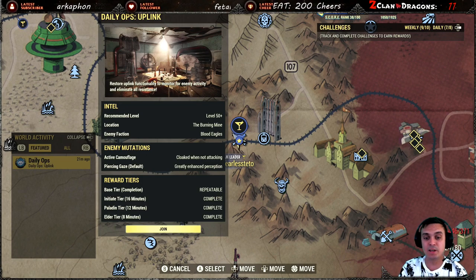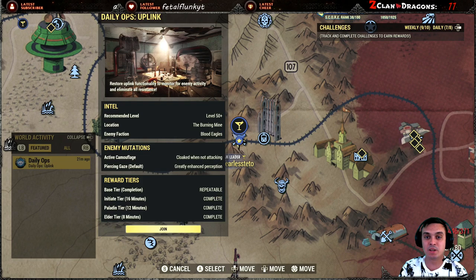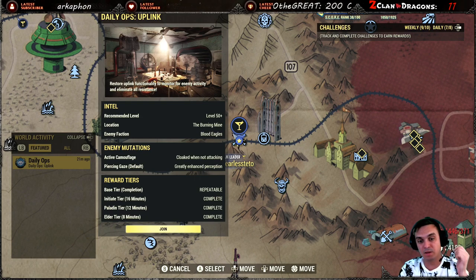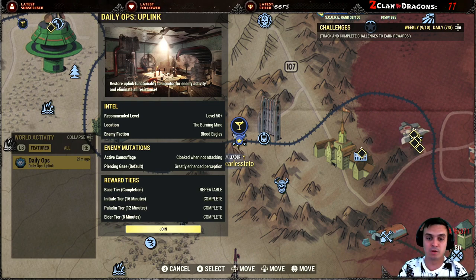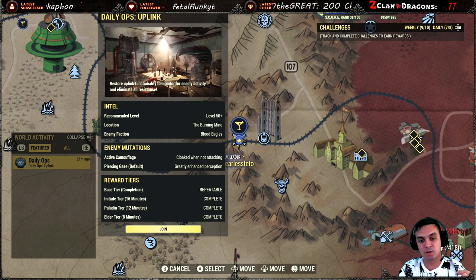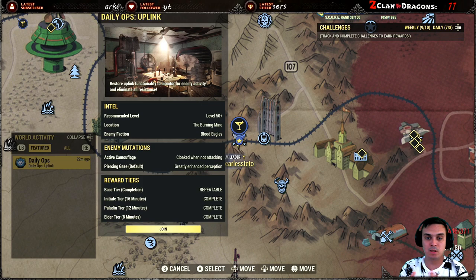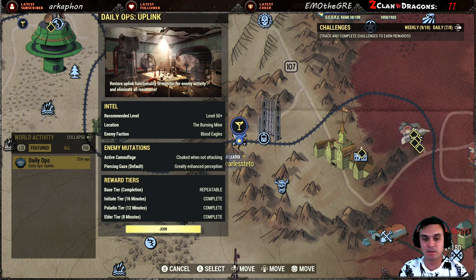I know for a fact the Elder tier has the highest chance of giving you a rare reward. I also received notifications that some people got two rare rewards, and some people got one from the base tier or the initiate tier. From tomorrow I'm going to test it out — I'll try to complete it in the base tier, then the initiate tier, then the paladin tier. The initiate tier has the smallest chance, the paladin tier has the medium chance, and the Elder tier has the highest chance of providing you with a rare outfit.